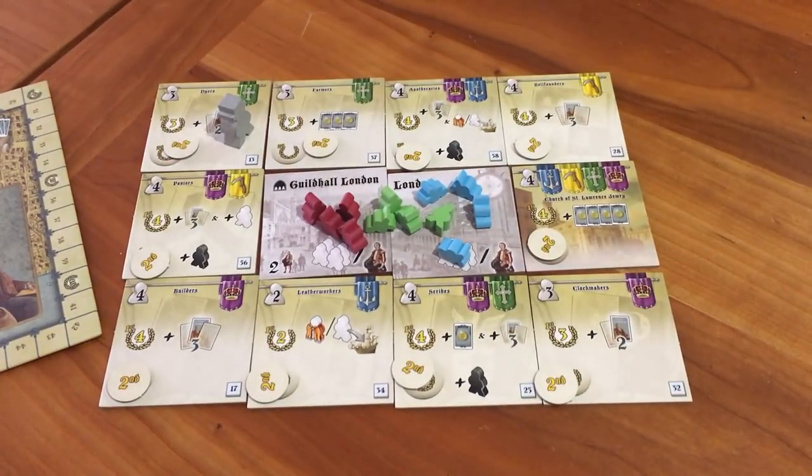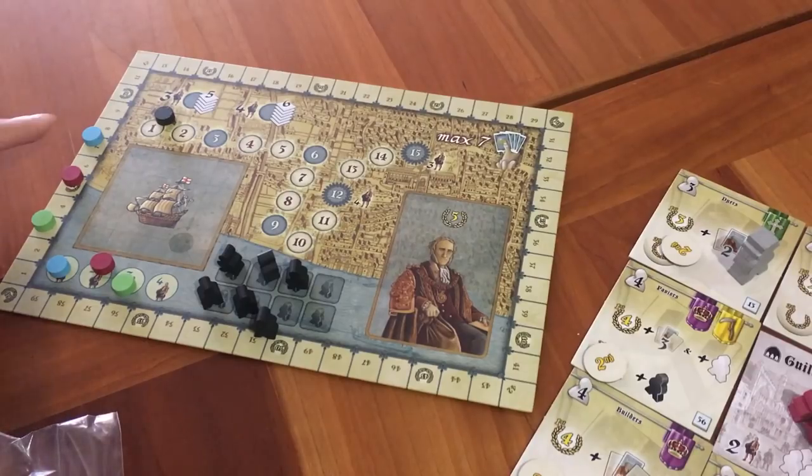Turn order in the game is decided by who's winning. So let's say blue's in first, red is in second, green is third — blue would go first, because going first is less advantageous in this game.